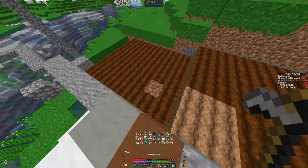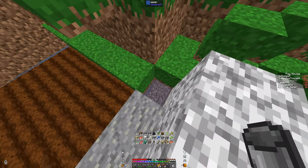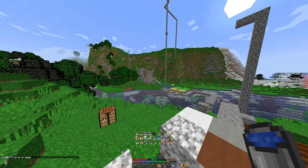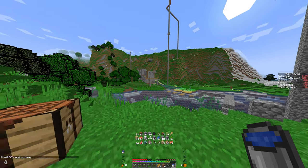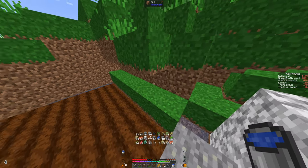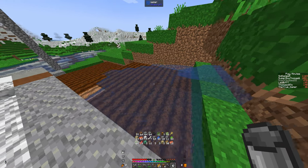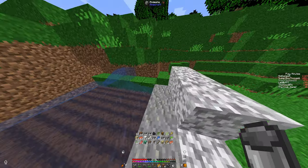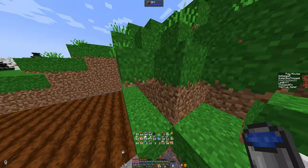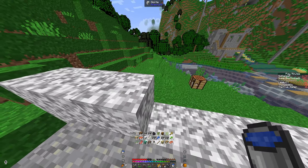I'm pretty sure we need more water — this is not enough. So I'll add more water. Perfect, we have more water now. So if you're wondering how I'm going to farm it, for now I'm just going to put water here and in theory it should spread. I'll eventually put pistons here blocking off the water so I can just pull a lever, and then put it on a timer.